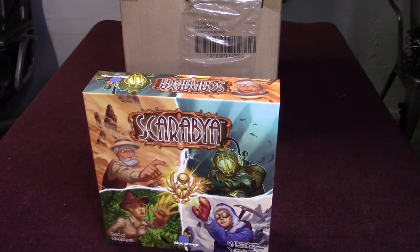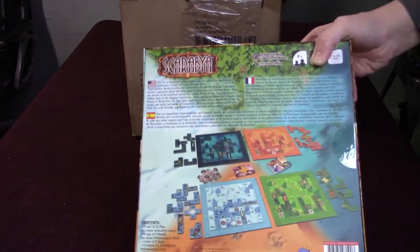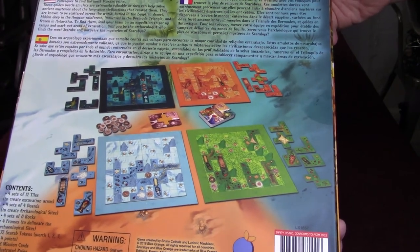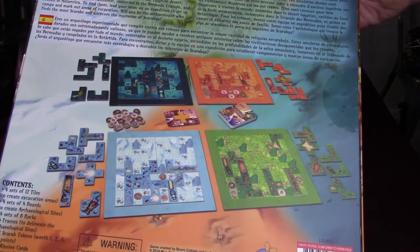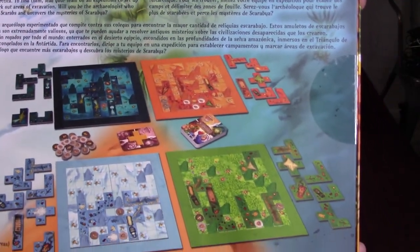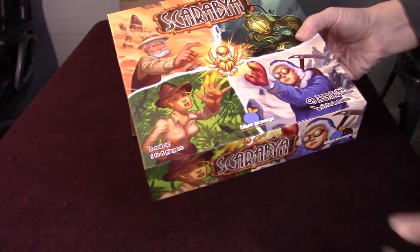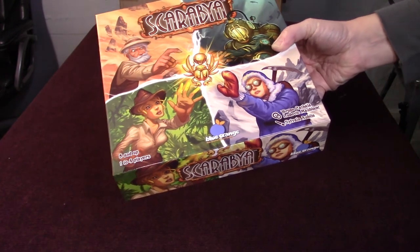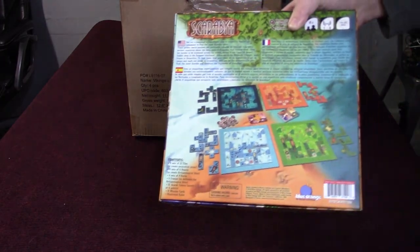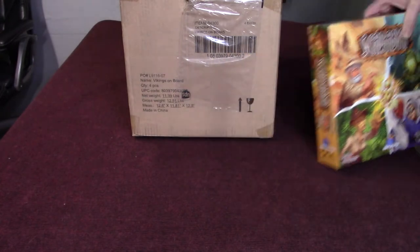You like those quick games — especially with my daughters when we're in between something and trying to get something done. Let's take a look at that box. Wow, look at that! So you get four different playing mats from the different environments. It's like a tile placement maybe. That's really cool. The art is by Sylvain Aubin, I think. Congrats — that looks fantastic.